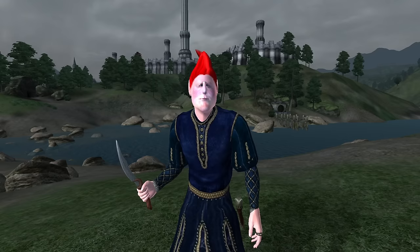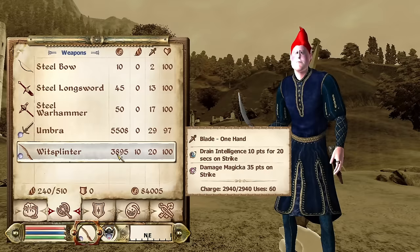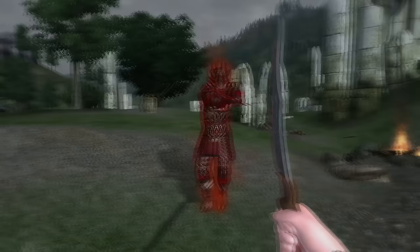Witsplinter: Witsplinter can be acquired by looting Faustina Cartia during the quest A Siren's Deception. It is a one-handed dagger, has a durability of 532, a value of 3,895 gold, deals 19 damage, and has the enchantments of Damage Magicka for 35 points and Drain Intelligence for 10 points for 20 seconds.